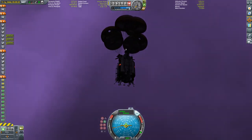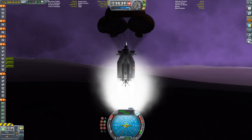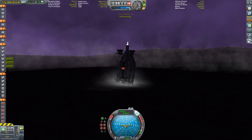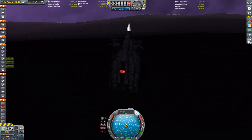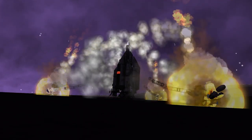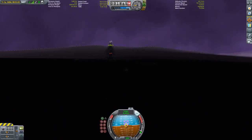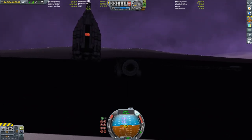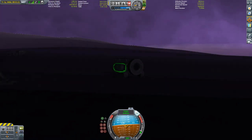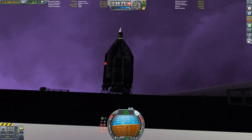Even though I managed to land fine in a place that was fortunately flat and high enough, I did not land exactly where I intended — that was really a lot harder than I expected. Ditching those parachute modules since I don't need them anymore. I got my little net rover back to the RV to check on the ore concentration — it's a lot worse than in my intended landing place, but at least there's ore. We'll figure out how to get some drills to this thing in the next episode. Thanks for watching, goodbye.